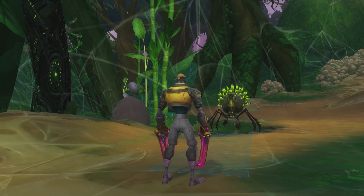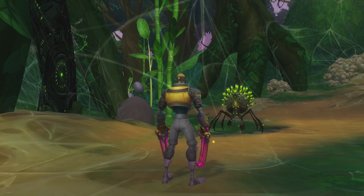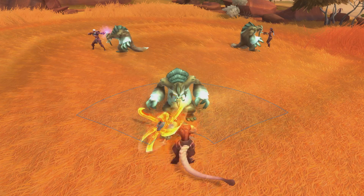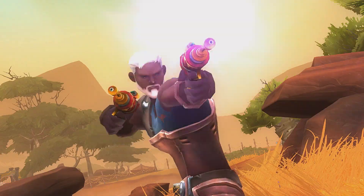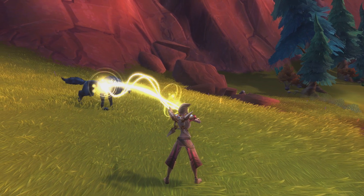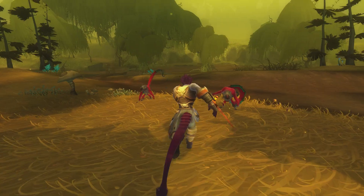Now, in most MMOs, you've got your standard set: instant abilities, cast time, and channel. Hit the button, wait for it to do its thing, make a chicken sandwich. In Wildstar, we needed players to interact with their abilities in a much more reactive way.